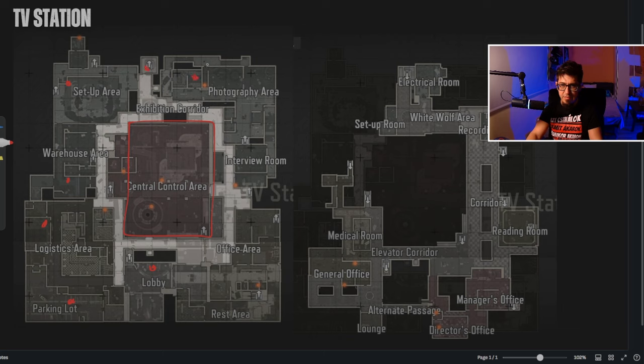You can spawn inside this room and also here. There are more spawns in the office area. You can spawn below the library or reading room. We also have spawns on the second floor — near the general office, in the medical room, and in the middle of the elevator corridor.